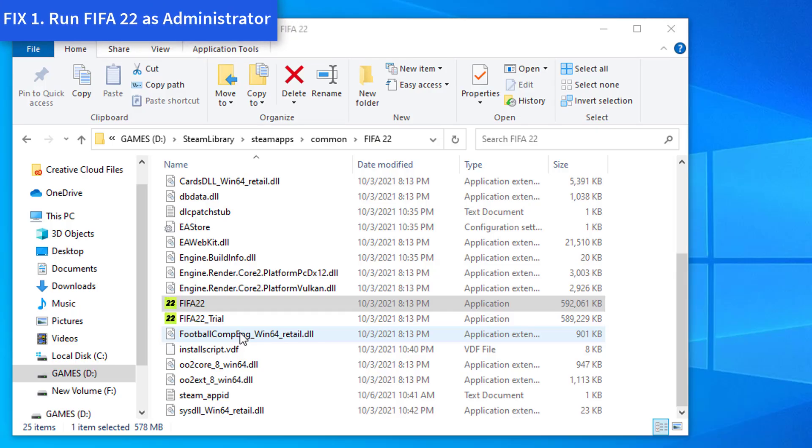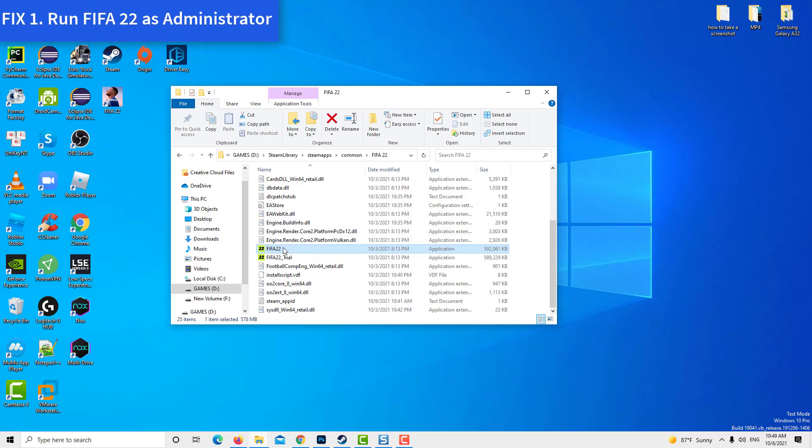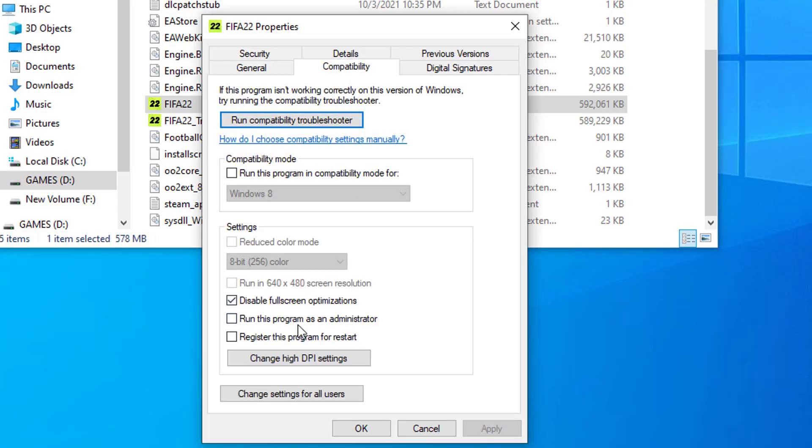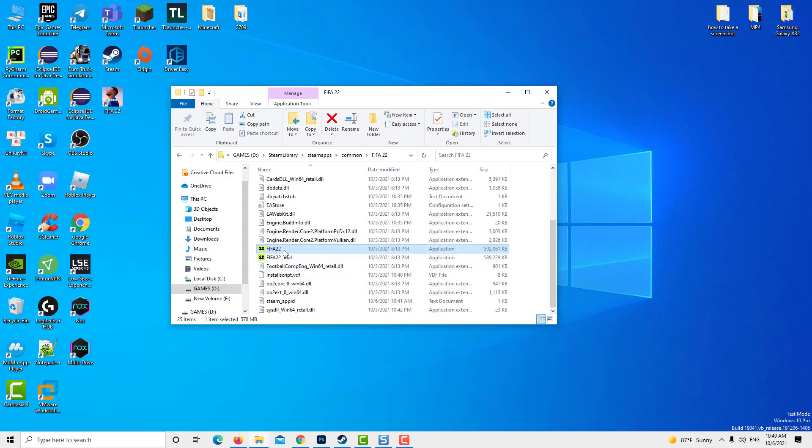The first reason for the game to crash might be the lack of administrative rights. Right-click on the game and select run the game as administrator. If this doesn't work for you, then try playing the game from the account that has the administrative rights.